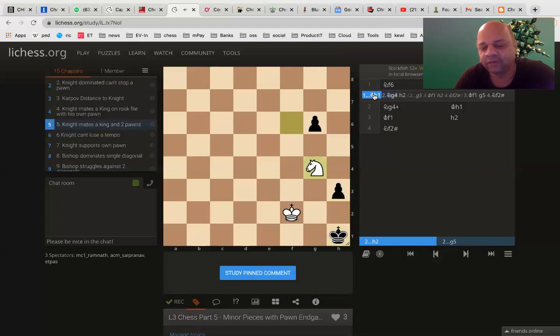If king h1, then knight h4. Now, there are two moves. You can play h2 or you can play g5. In both cases, we will see. First, if you play h2, then king f1. Now, still black has got only one move, which is g5, knight f2 checkmate.